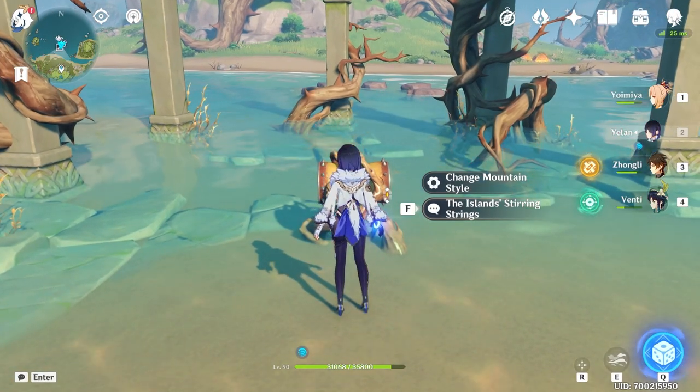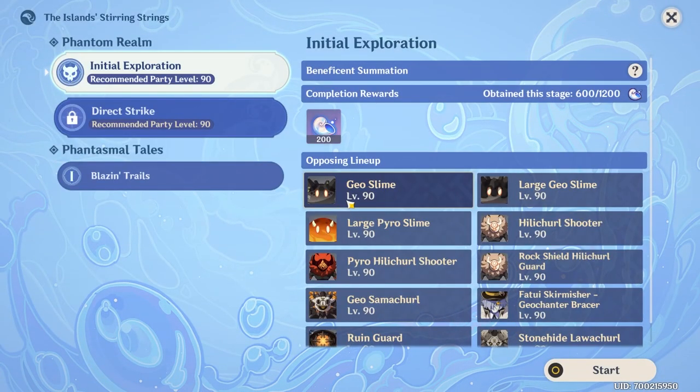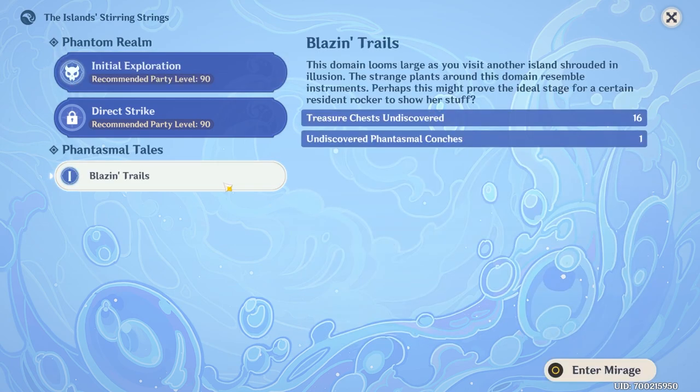Hey guys, welcome back to the channel. Today we're going to play the Blazing Trials Domain, which is unlocked after you have finished the quest. If you have followed my previous video, then you should have exactly 16 chests and one conch to collect. So if you have more than 16, go back and follow my previous video.